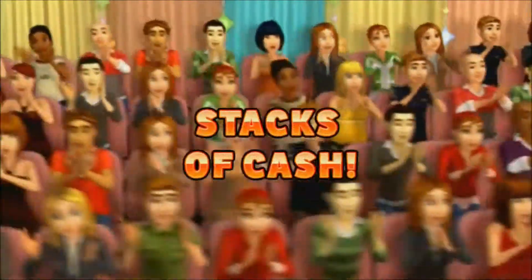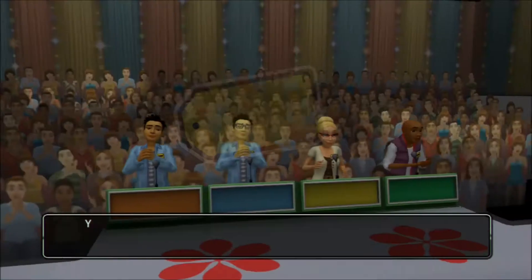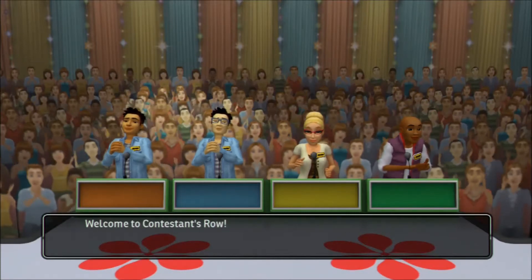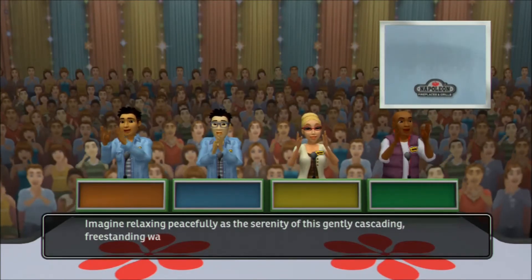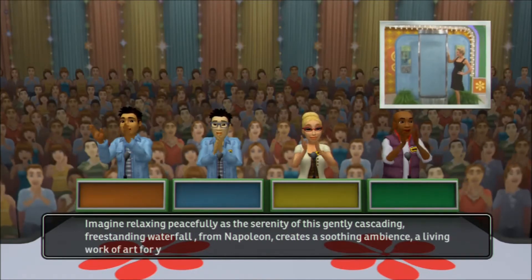Here it comes! Your goal is to win as much money and fabulous prizes as you can before getting three strikes. Welcome to Contestants Row. Here is the item up for bids. Imagine relaxing peacefully as the serenity of this gently cascading freestanding waterfall from Napoleon creates a soothing ambiance — a living work of art for your home from Napoleon.